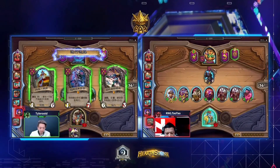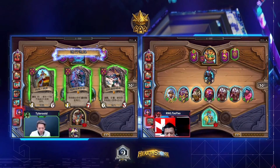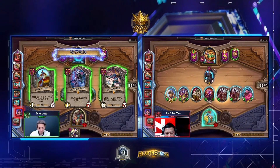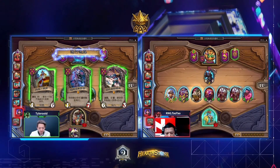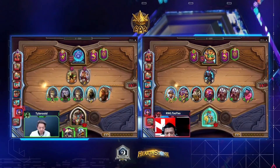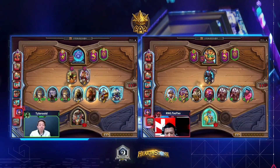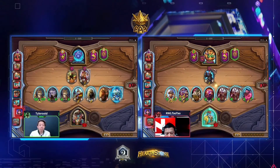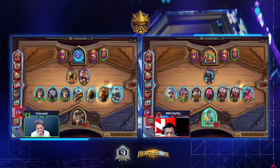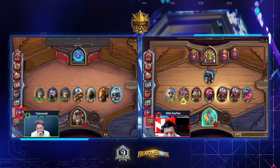Avenge has seemed a little bit less good because of the proliferation of Mech-Tanks. As we're watching Tyler just build up this massive board, do you think there's something to the fact that avenge might be a bit less good because everyone's half-countering it? Yes — it surprised me a little because the lobby is so hyper-aggressive, not only looking for Mechano-Tanks but also a ton of Soul Jugglers, which is the next best thing in terms of just dealing a ton of damage early on.